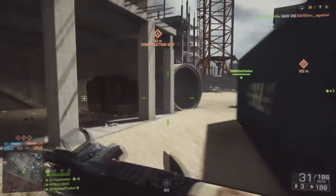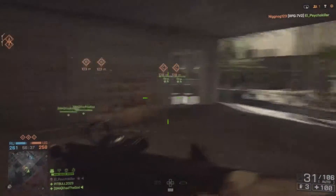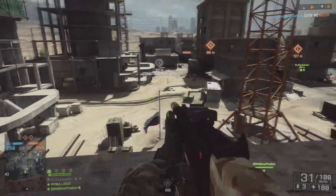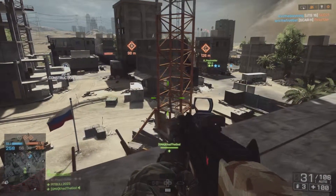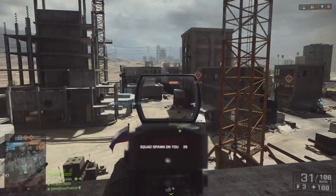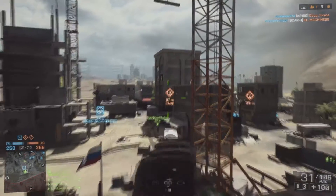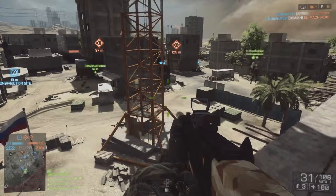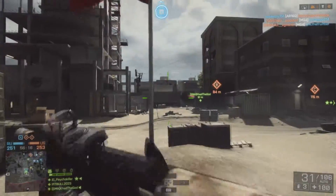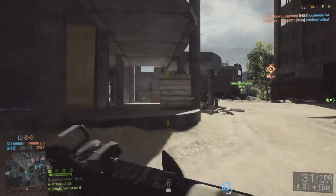I'm pushing up into this tall building with my squad mate. I'm running smoke whenever I play domination — one reason is when you want to capture an objective, I'll throw smoke right on the flag, jump inside the smoke, grab some cover. Obviously it's a giveaway that we're capping it, but at least they can't see me.